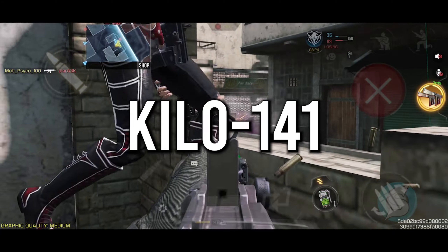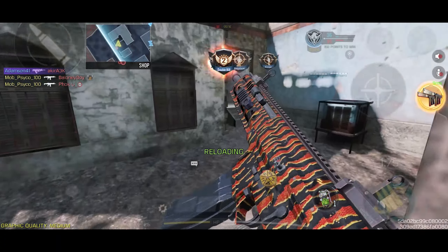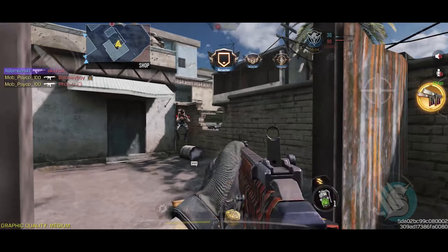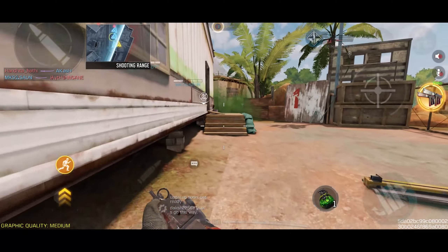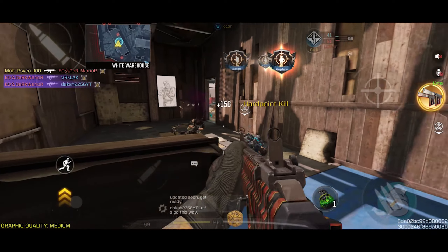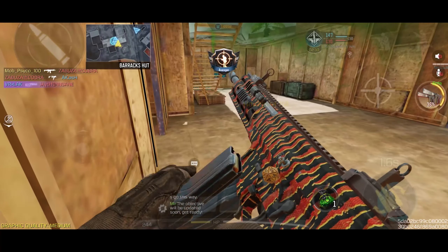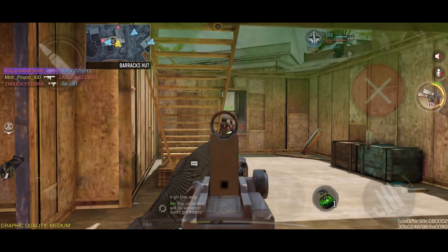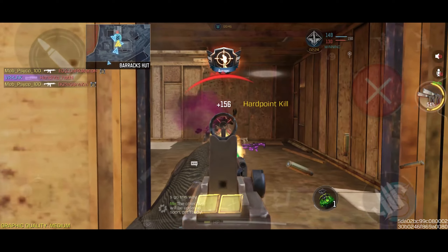At number 5 we have the Kilo 141. I waited a long time for this gun to come out and finally it was released for everyone, and it is a really solid gun. It has a lot of drawbacks, which is why it's number 5, but it's still one of the most unique weapon choices right now. The Kilo 141 is a 3-shot weapon if you land one headshot and two body shots, or else it's a 4-shot weapon when you land anywhere on the upper body.